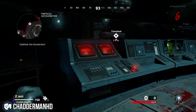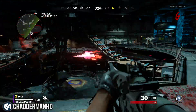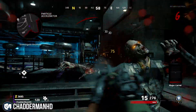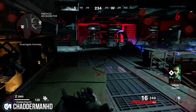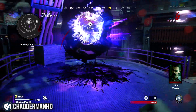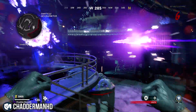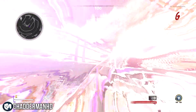Once you've activated both terminals, you then want to wait. What you're going to see is in the middle of this room a ball of electricity, and it's going to completely fill up. Once it fills up, you can go into the middle of that area and you'll be able to travel through the anomaly into the dark ether version of this map. Just wait for the teleporter to teleport you.